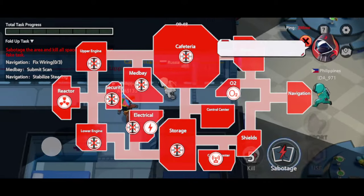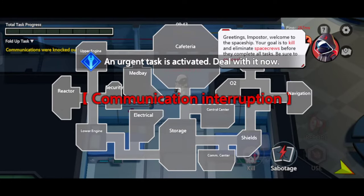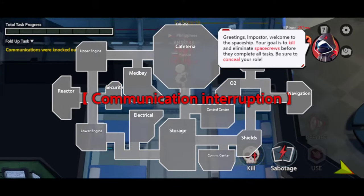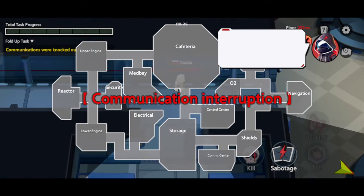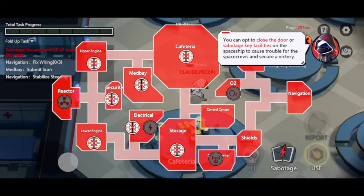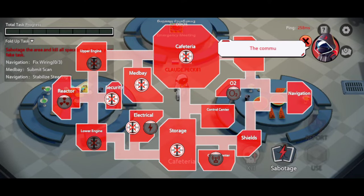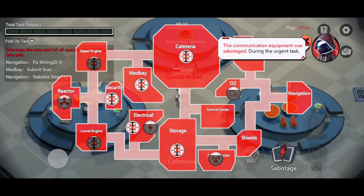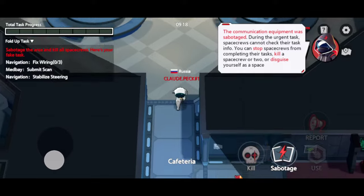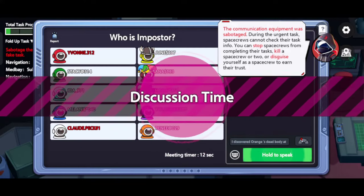Greetings, Impostor — welcome to the spaceship. Your goal is to kill and eliminate space crews before they complete all tasks. Be sure to conceal your role. You can opt to close the door or sabotage key facilities on the spaceship to cause trouble for the space crews and secure a victory. The communication equipment was sabotaged. During the urgent task, space crews cannot check their task info. You can stop space crews from completing their tasks, kill a space crew or two, or disguise yourself as a space crew to earn their trust.